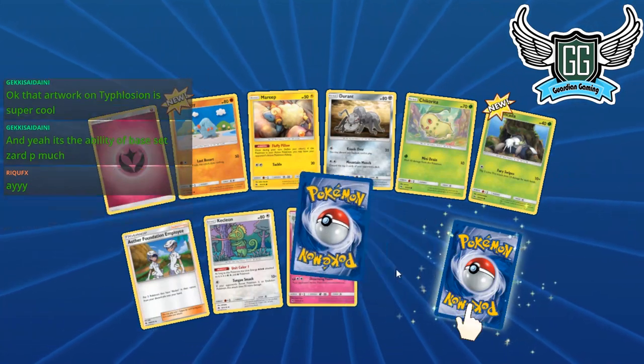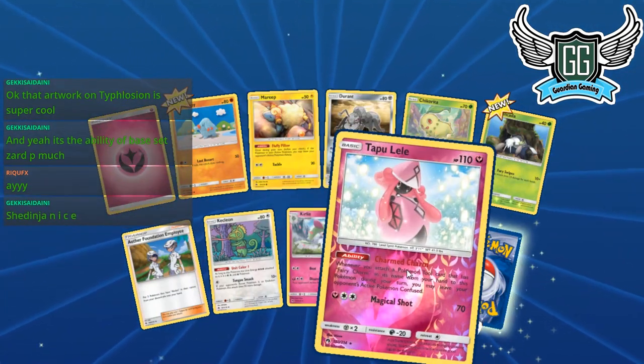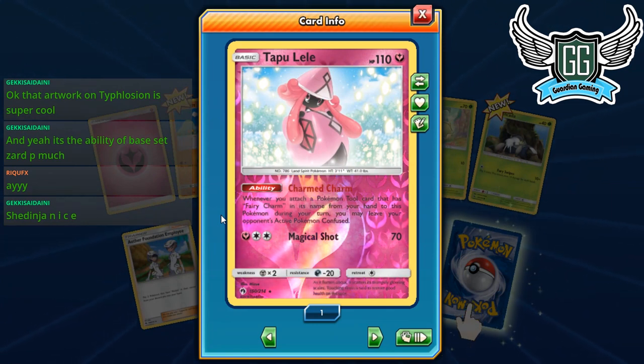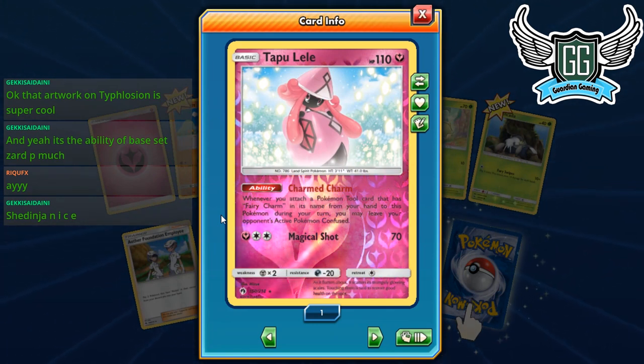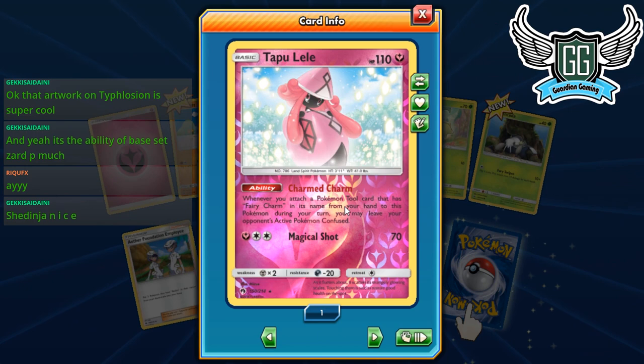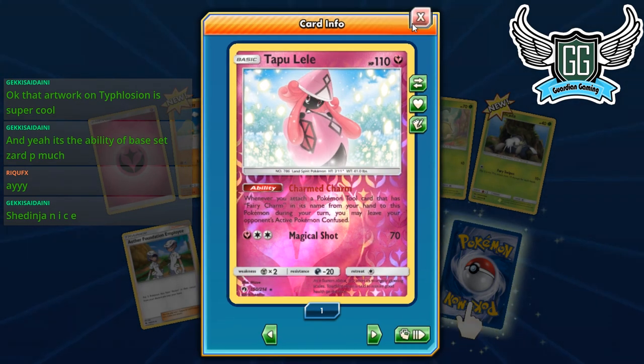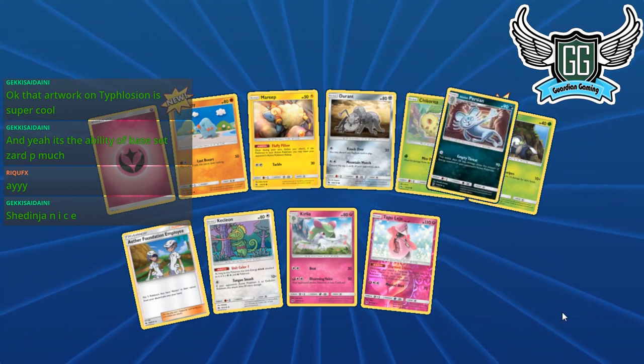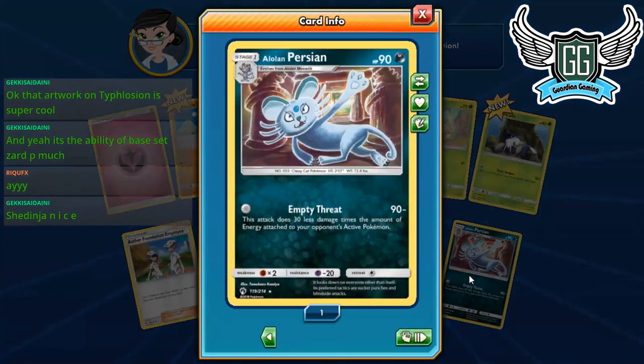A new Kirlia, and we have the new Lele — this Lele is really bad. I thought it'd be a lot cooler. Whenever you attach a Pokémon Tool card with 'Fairy Charm' in its name to this Pokémon, you may leave your opponent's active Pokémon confused. It's a one-time use unless you can chain it, which isn't worth it. Kind of lame.